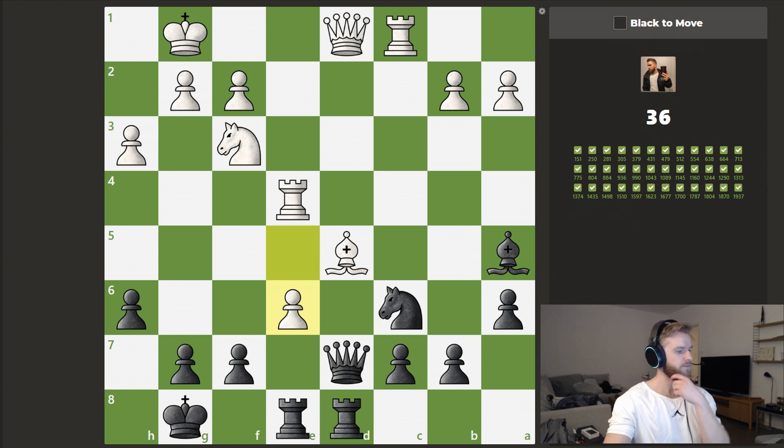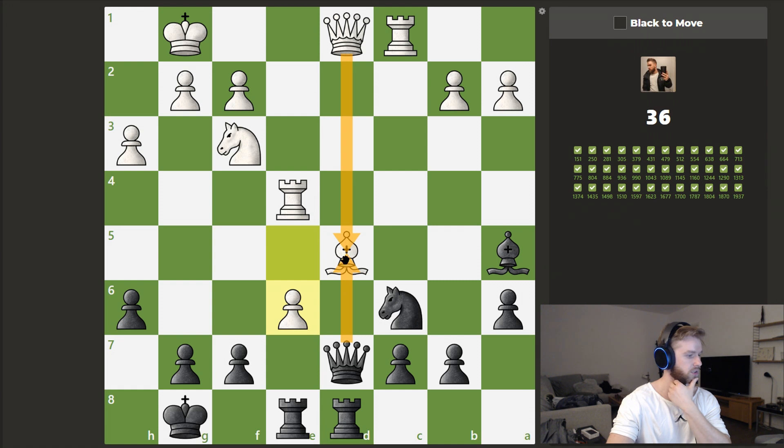This is black to move. Material is very even. Right now he's attacking our Queen, so let's address that. We can just take this Bishop — it looks like if he simply takes back, then we simply take back. He always has this check, but we can just take that with the King, and if he takes here, then we take. And there we should be up a minor piece.